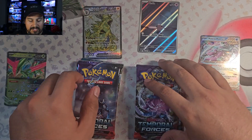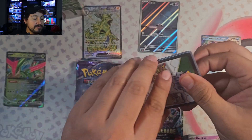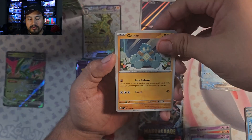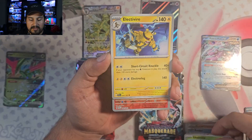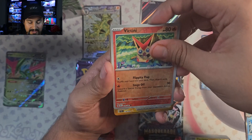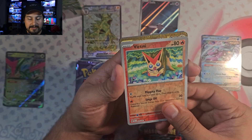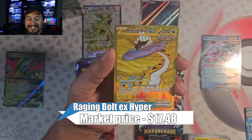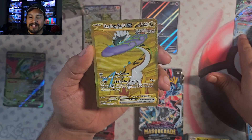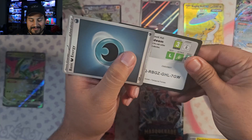Let's get into the juicy ones — Temporal Forces. Would love to get the Iron Crown, that's the biggest one in this set. Also very playable. Even a regular EX or Double Rare would be sweet. Elgem, Sizzlipede, Merrill, Gollet, Keldio, Delmise, Electivire — Victini Reverse! Nice, I'll take that. And we got a gold card — it's a Pokemon. Raging Bolt! I'll take that. Wow.